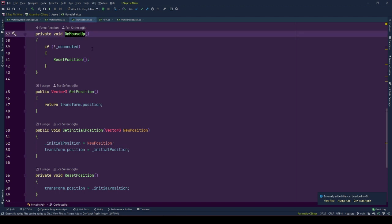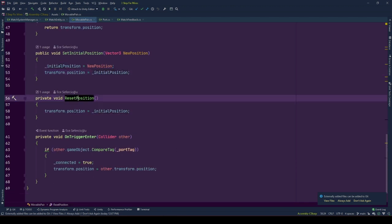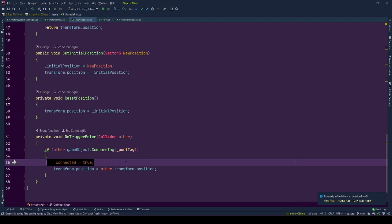Using the OnMouseUp event, mouse release is detected and if movable pair is not connected to any port, the setPosition function is called. GetPosition returns the position value of the game object. SetInitialPosition fills the initial position with a new position value and moves the game object to initialPosition by setting transform position. SetPosition moves the game object instantly to its initial position. On OnTriggerEnter, we check whether the other object has the port tag using CompareTag.